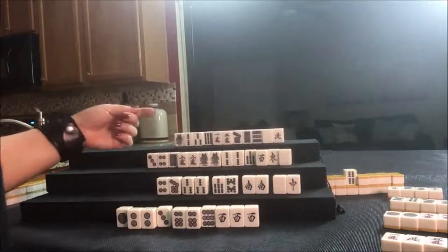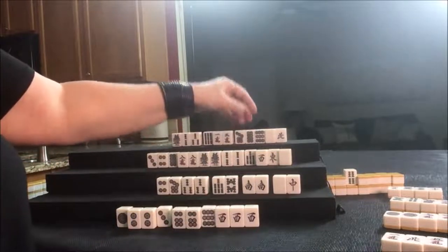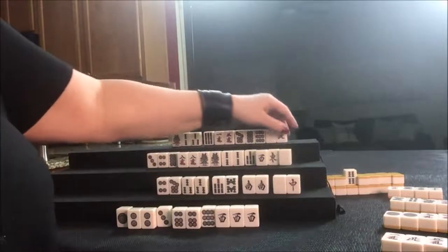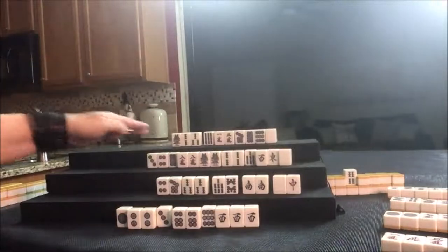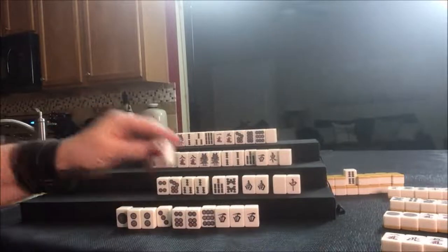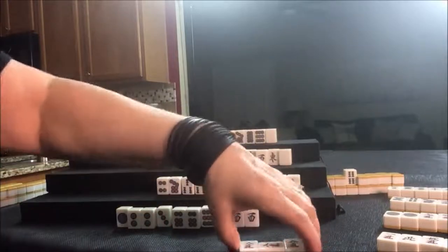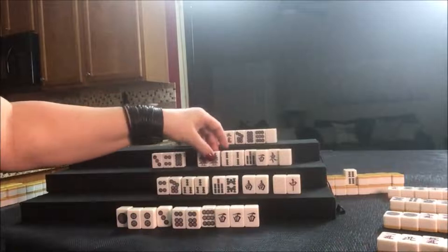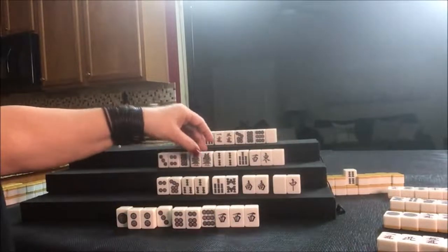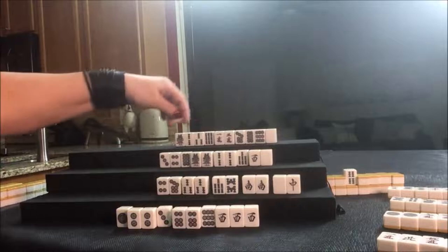North draws North — that could potentially bring score if we Pung it. We're doing outside hand: we have a Chi, a Chi here, we need another Chi and a pair. No nine bams are out, let's discard the North as a single tile. Drawing for East: eight crack. We're going to Pung it — Pung! Now we need to Pung these, pair up here. East was thrown — there's only two more left. Let's go ahead and get rid of the East.